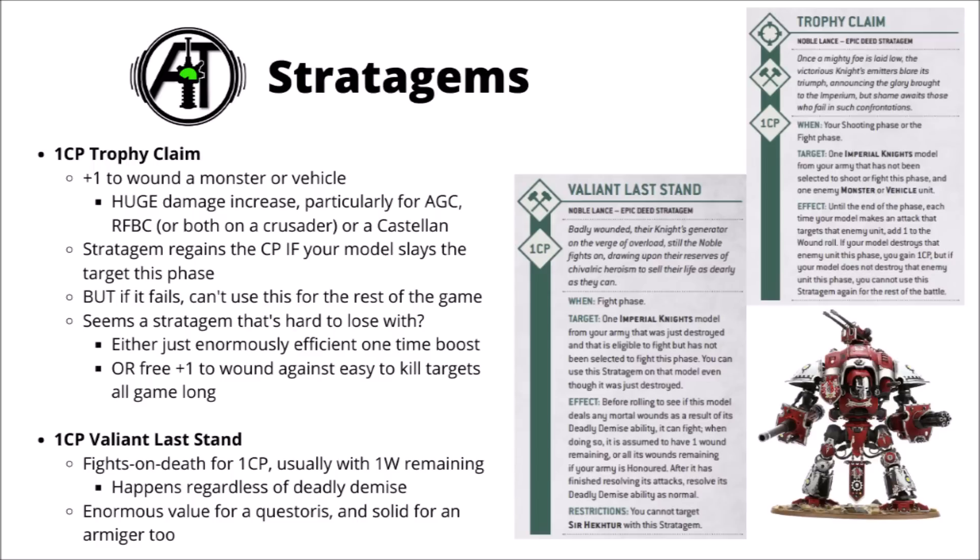Finally, for 1 CP, we've got Valiant Last Stand — fights on death for your knight. Your knight counts as having 1 wound remaining if not honoured, or if your army is honoured, you count as being on full health. The difference between those isn't as big as it used to be, as there'd only be minus 1 to hit either way. This one's going to be a fairly auto-use if a Questorius Knight gets killed in combat — it happens irrespective of Deadly Demise now, so even if he explodes after, he can still go down swinging.